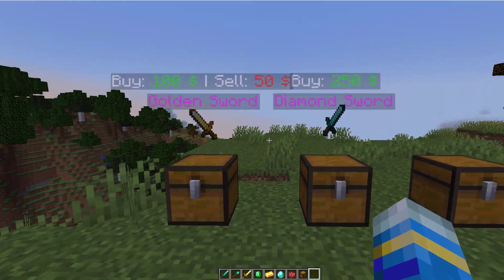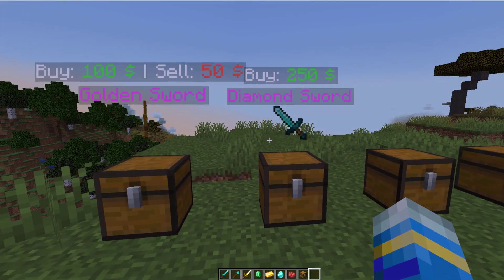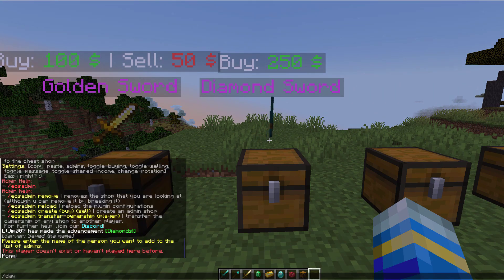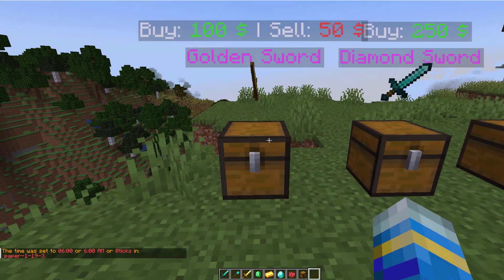So you can see here we've got a couple of different shops. This first one is both buy and sell and this one on the right is buy only. When you get the GUI you can customize whether it is both or just one, and then you can customize a variety of other stuff.